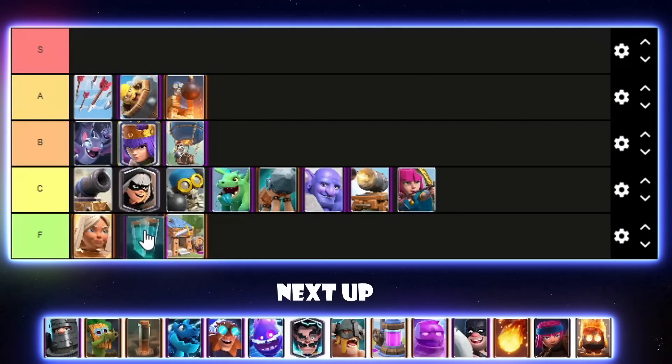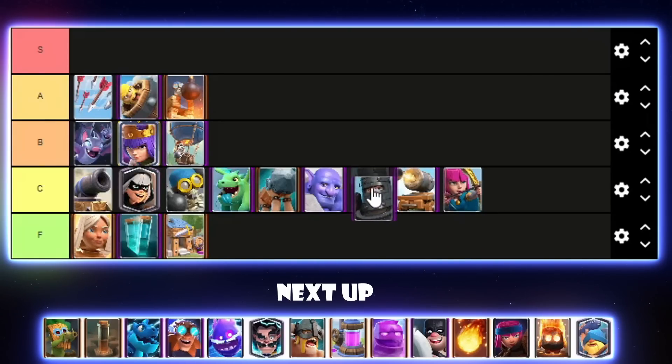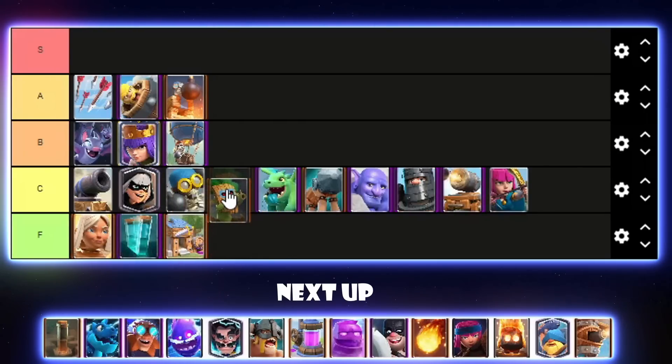Clone can go above Barbarian Hut, but both are extremely bad. Battle Healer is extremely bad too — it's just not a good meta for Clone with poison everywhere and Executioner Tornado. Dark Prince is a solid card but it just doesn't really fit in the current meta. I'll go for mid C tier — it could maybe be a few places higher but it's hard to say. Dark Goblin is pretty much only used in that one Evo Recruits Skeleton Barrel spam deck, which is kind of a troll deck.